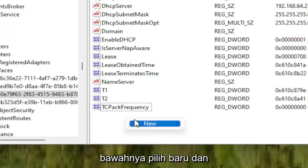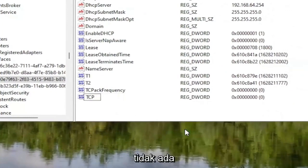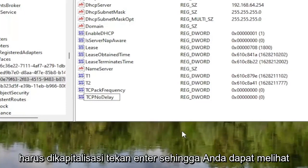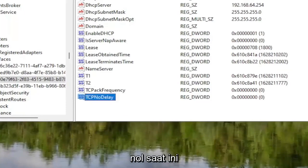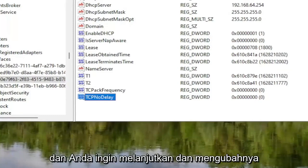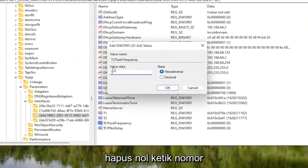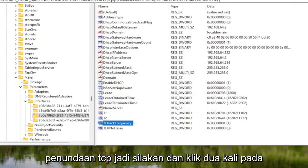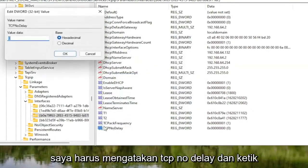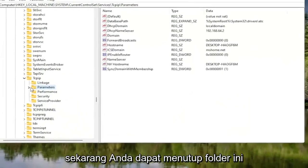Right-click underneath it, select New, and then DWORD 32-bit Value. Name this one TcpNoDelay, with the first letter of each word capitalized. Hit Enter. Both values currently have a default value of 0. Double-click on the TcpAckFrequency value, delete the 0, type the number 1, and select OK. Do the same for TcpNoDelay — double-click, type 1, and select OK.